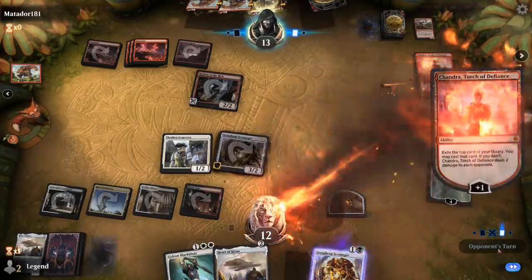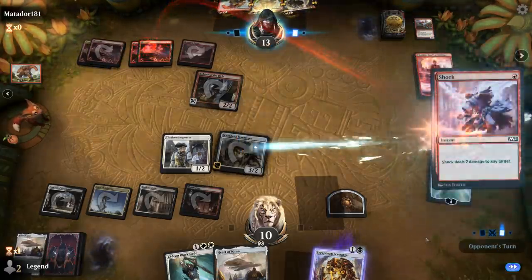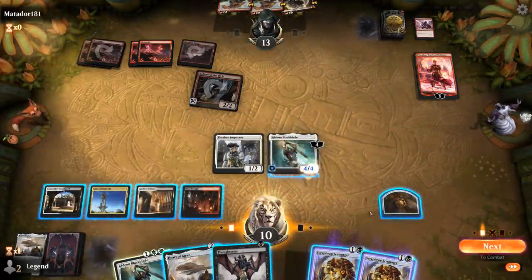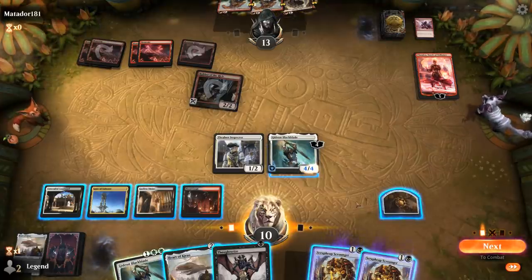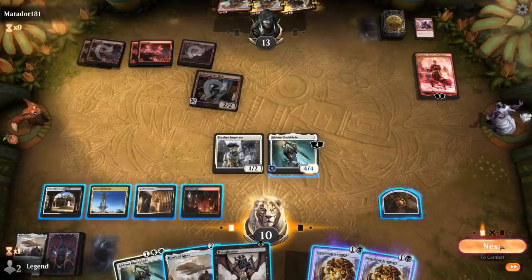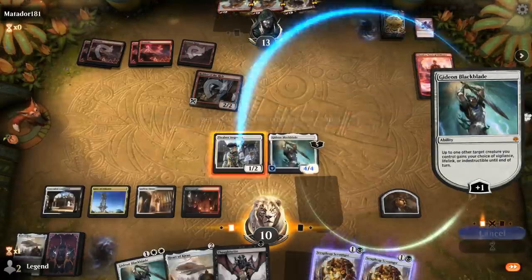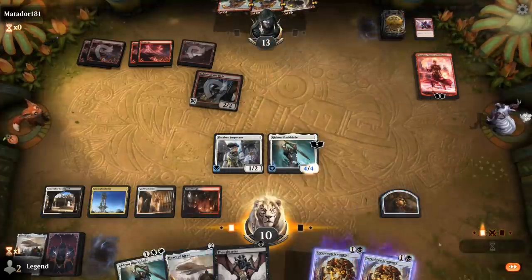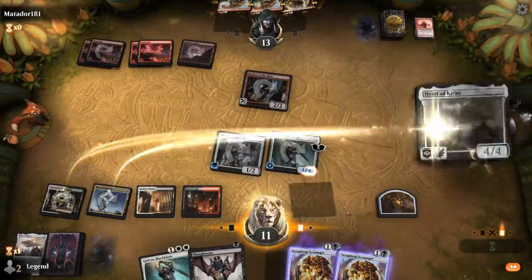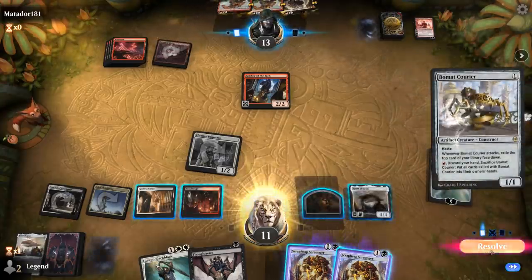At least now I can gain life again with Gideon. Chandra pluses, finds a land which deals two to us, and they can play Bonecrusher. Actually they had a Shock for Scrap Heap instead. Thoughtseize doesn't do anything. We can still take out Chandra here — play Heart of Kiran which can play defense, and give it lifelink. A Beaumont Courier comes off the top.